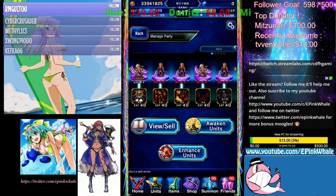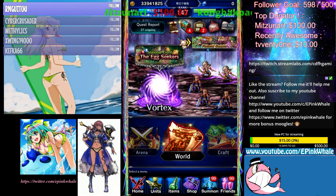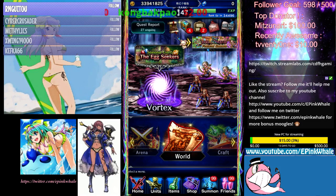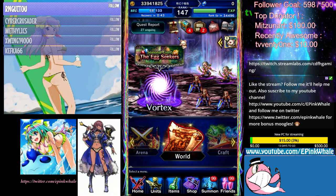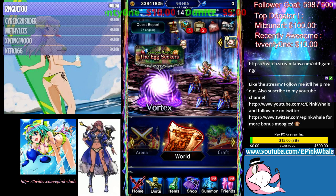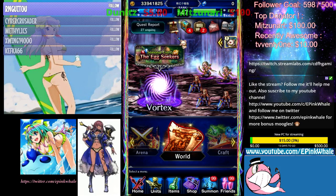If you are rushed for time, do dungeons. The further you are in the story, if it's the same as the Moogle Cake grind, the more mats you're gonna get. So try and rush your story as you can — since you're gonna be doing dungeons anyway, you're gonna get Metal Eggs at the same time, and you'll be prepared for the next chapter.